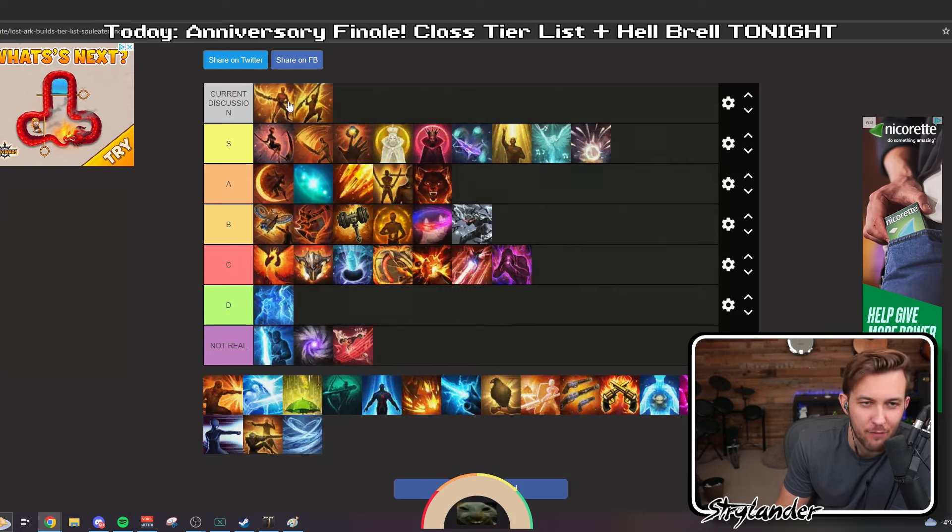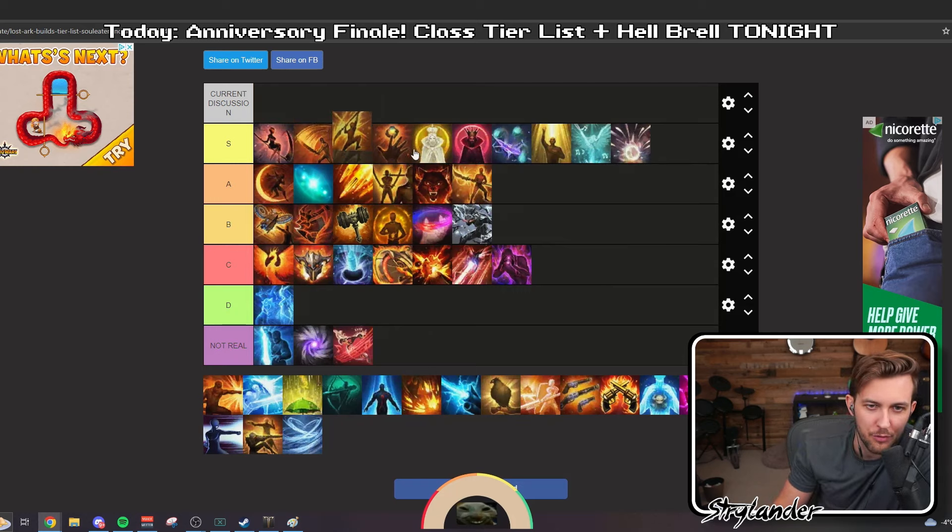Which one's Pinnacle and which one's Control? I'll literally never remember — they look exactly the same. Control is left, Pinnacle is right. There's one Control Glaive in particular that I've seen that pumps. I think I'll put both Glaive specs in A tier. The other reason I want to put Control in A is just because of their synergy — the class just brings BIS synergy for everybody.